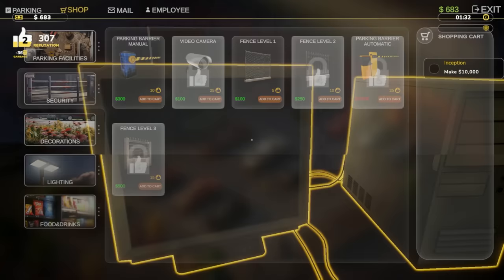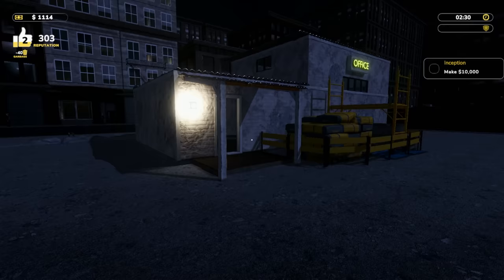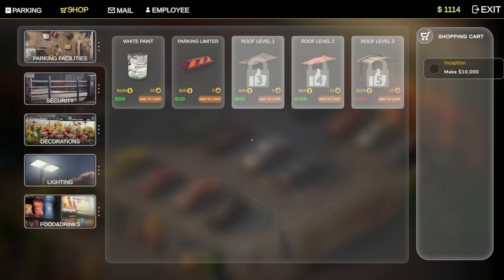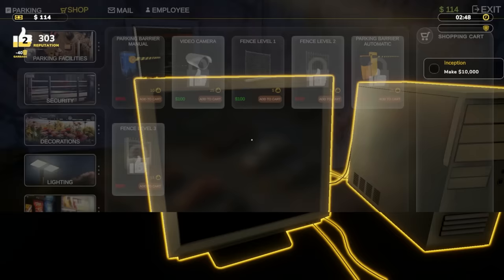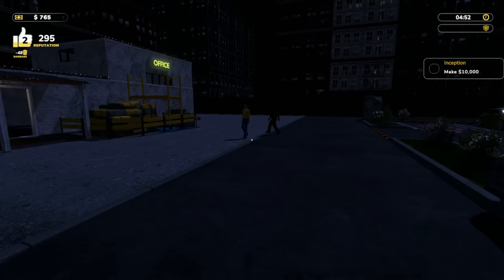These guys are so antsy — it's like they're billed by the hour or something! Oh, speaking of the old man — here he comes. We'll go ahead and buy some fence pieces. Shop, security, fence level one — let's buy 10 of those. The fancier we get this place, the higher level we get, the more money we make.